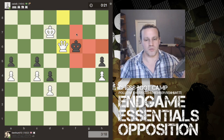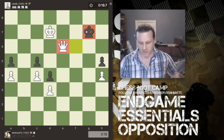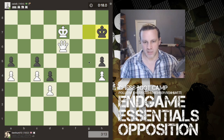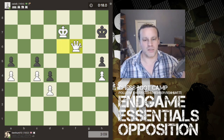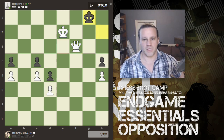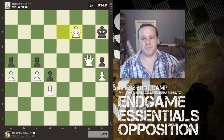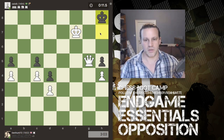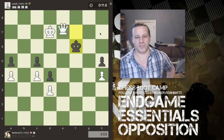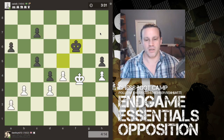We're now in the checkmate pattern: king and queen against king. I put my queen such that the king can't go to either of those squares, so he has to come back into the board. My queen stays a knight's move away from the king — I move my king in, his king moves again. I move my queen maintaining that knight's-move distance. He goes to the available square, I come in with check, he moves backwards, I bring my king in, and now he's only got one square — and that's a nice neat checkmate.